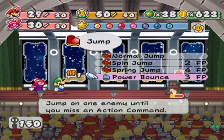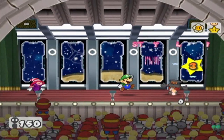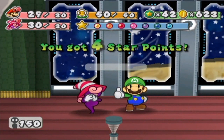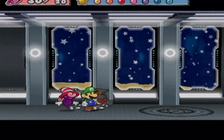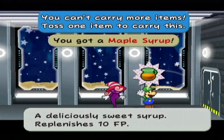As you can see, I have Power Bounce equipped this time. I got rid of the Damage Dodge P and another badge I didn't really need — I think it was Hammer Throw — and decided to put on Power Bounce because Hammer Throw is not really worth it.